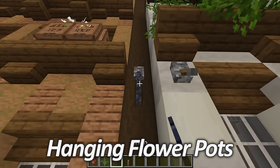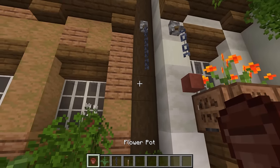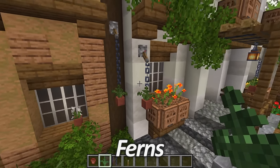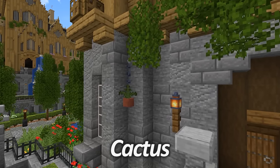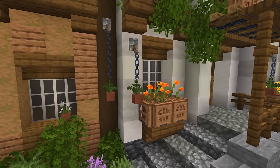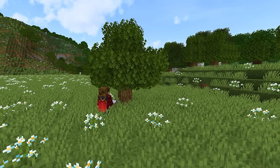One small addition I love placing around gardens is hanging flower pots. These are a nice little decorative trick that add a small bit of life and detail to the area. I would only do this using ferns, azaleas, flowering azaleas, or cactus, as most other flowers tend to look a bit out of place. Either way, these make a really great little feature and are nice just to fill in small areas for those finishing touches.